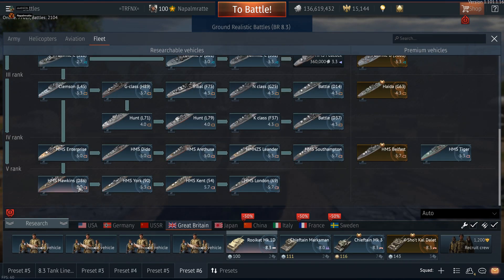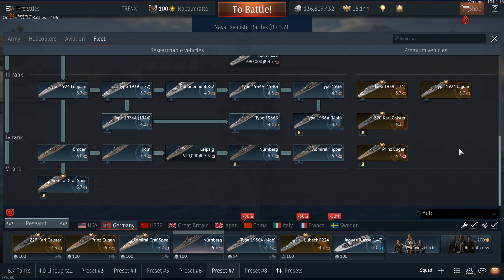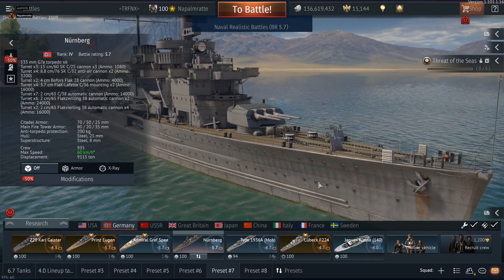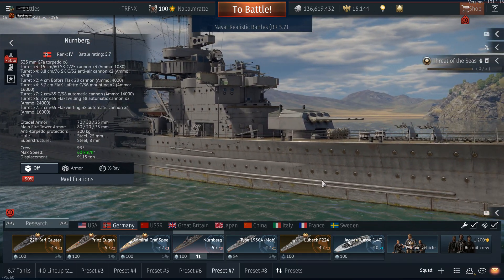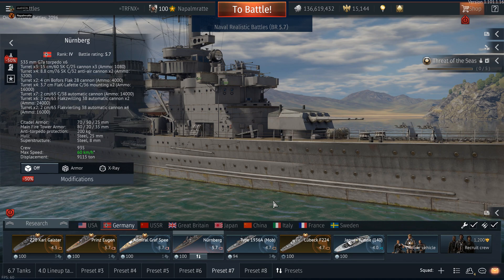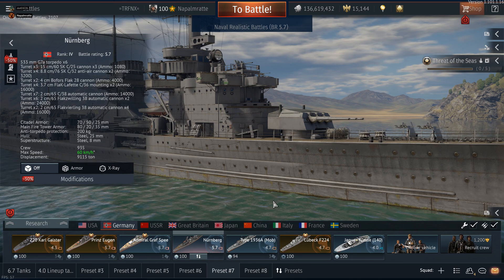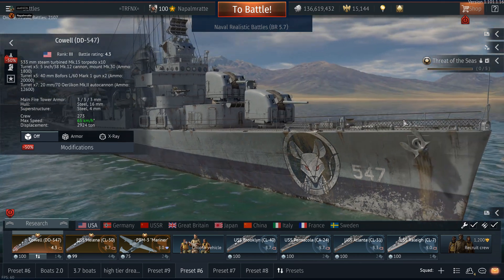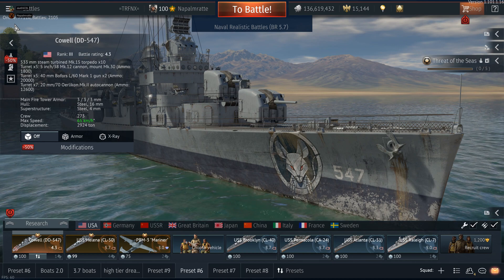It's very likely Gaijin will add Rank 8 for tanks, Rank 7 for jets, and ships will go up a rank with the already announced dreadnoughts. You can save money in multiple ways — the best is to buy nothing at all. War Thunder is a fantastic game, but when it comes to Gaijin's business practices you have to be really careful. We've seen premiums introduced that were amazing and then nerfed into the ground, or raised in battle rating — like the Italian M60 DCR having its stabilizer removed.